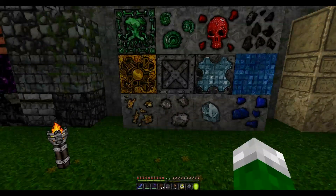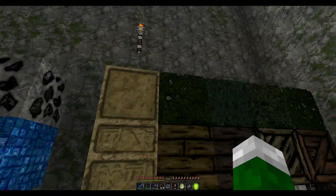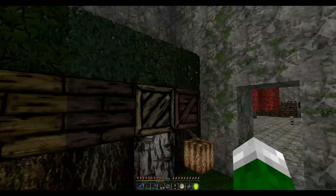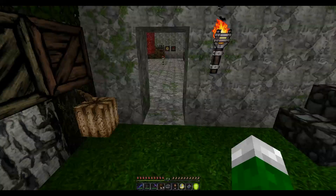Looks great as always. Moving on, we have smooth sandstone, hieroglyphic sandstone, regular sandstone, regular leaves, regular plank, regular tree, pine leaves, pine plank, pine tree, birch leaf, birch plank, birch tree, jungle leaves, jungle plank, jungle tree along with the cocoa plant and cocoa bean plant.